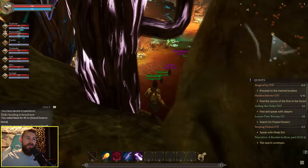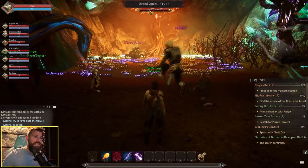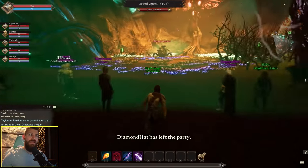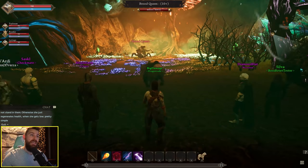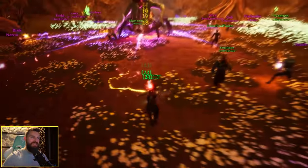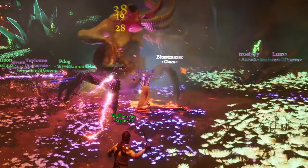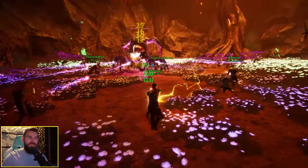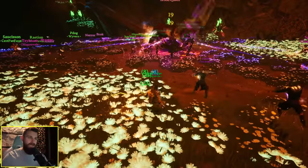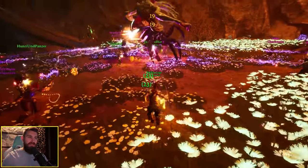This is the Brood Queen — it has 869,000 health. The previous bosses like Sorrow's Hunger and the worm were eight-player party bosses; this thing is an actual raid boss. There are projectiles everywhere because everyone's playing a mage since it's OP. It's probably the most colorful boss encounter I've ever seen in an MMO — someone asked Steven how much color he wanted for this boss fight and he just said yes.